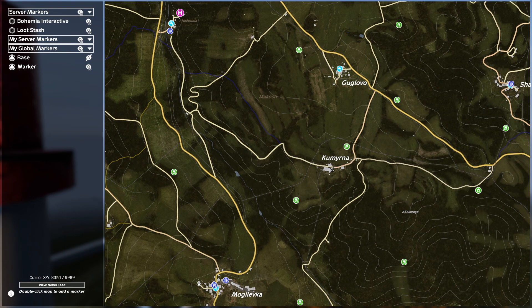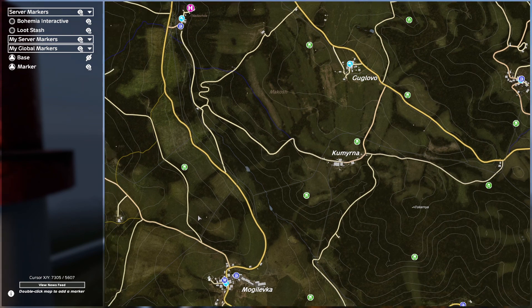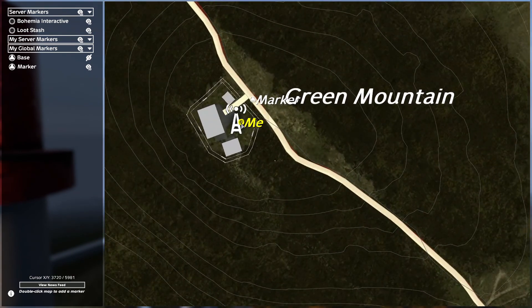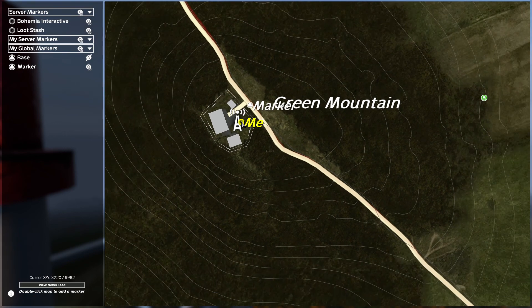We need 8351 / 5989 for Kamarovo, and then for Green Mountain we are going to use 3720 / 5982. Those are the coordinates we're going to use.